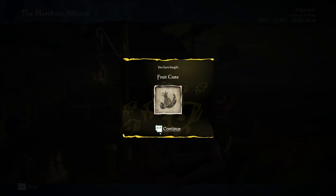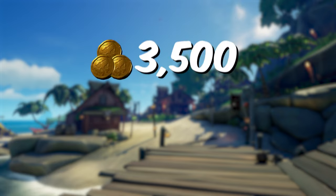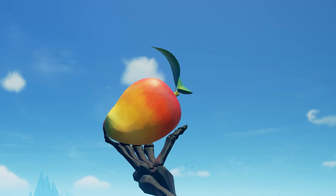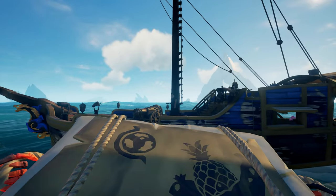Buying the fruit crate from the Merchants Alliance NPC will now give you more than just 50 bananas. Now don't get me wrong, 3,500 gold for 50 bananas is kind of a steal, but getting a variety of foods that will heal you much more is just so much more valuable. I will probably consider buying these at the start of my play sessions from now on.